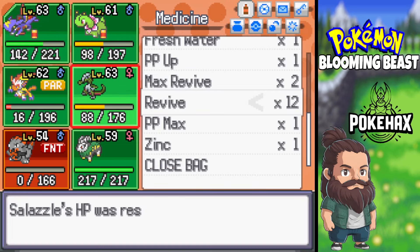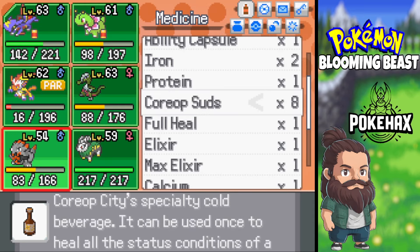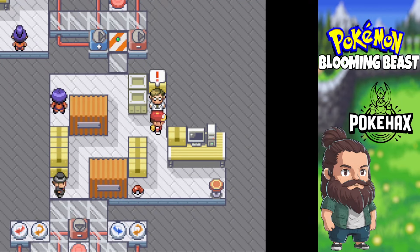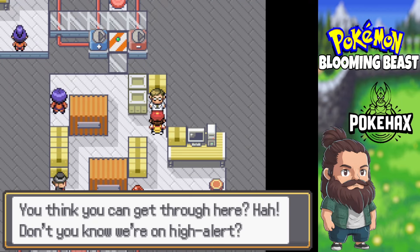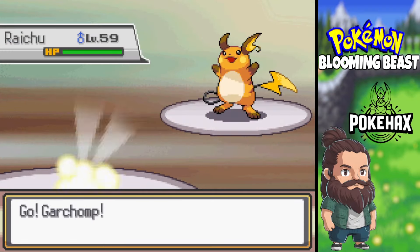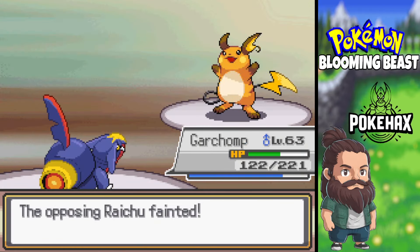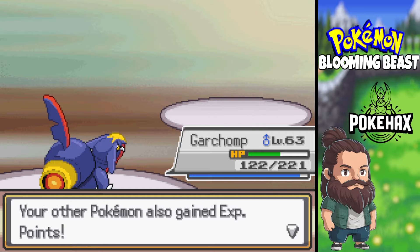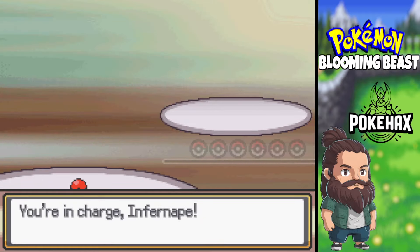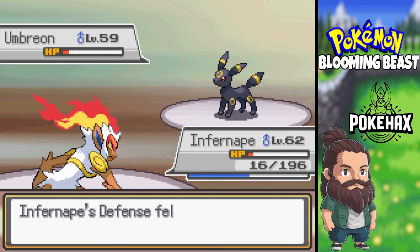So we can revive these and get rid of paralysis, but apart from that, that's all we can do. Then you can get through here, huh? Don't you know we're on high alert? Looking at that puzzle at the bottom looks complicated. Earthquake. Umbreon — I'm just going to Close Combat. We haven't got much HP left anyway. It lives.